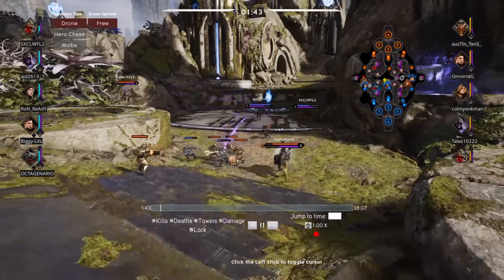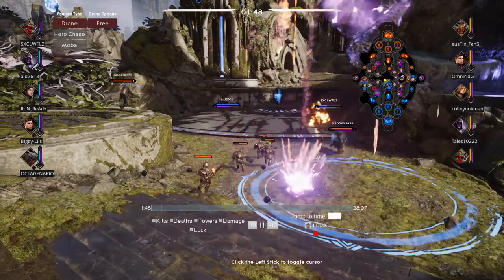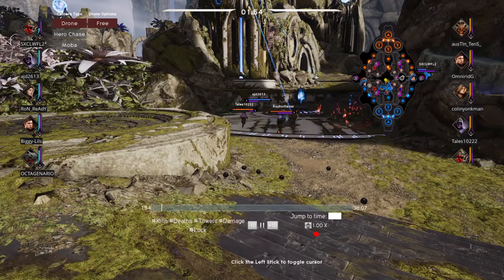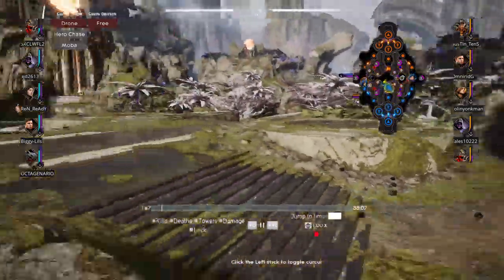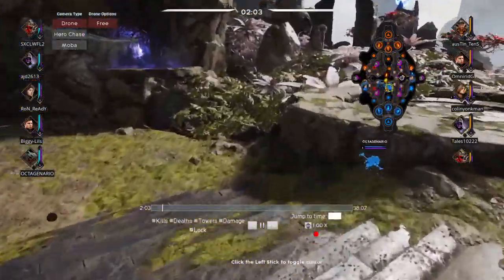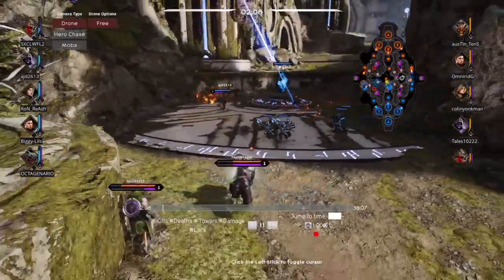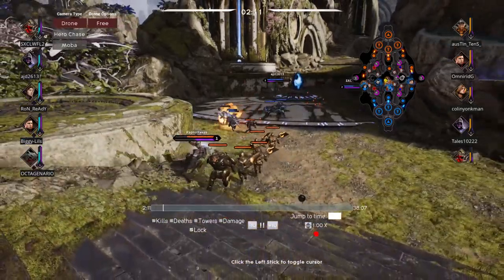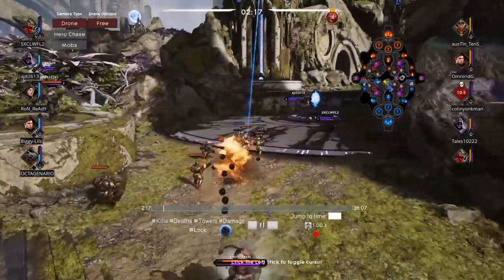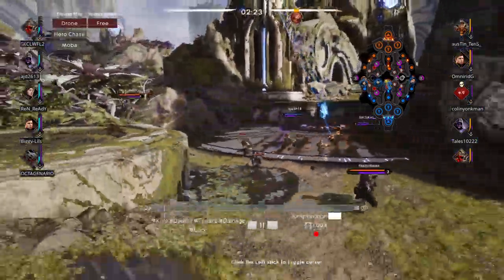You can see here that our team is split — we have one player to the right, one player to the left, and then us two. Our teammate just left us and went over to the right side. Here you can see us playing it quite well — we've kept them at bay. He's Gideon and I am Iggy.